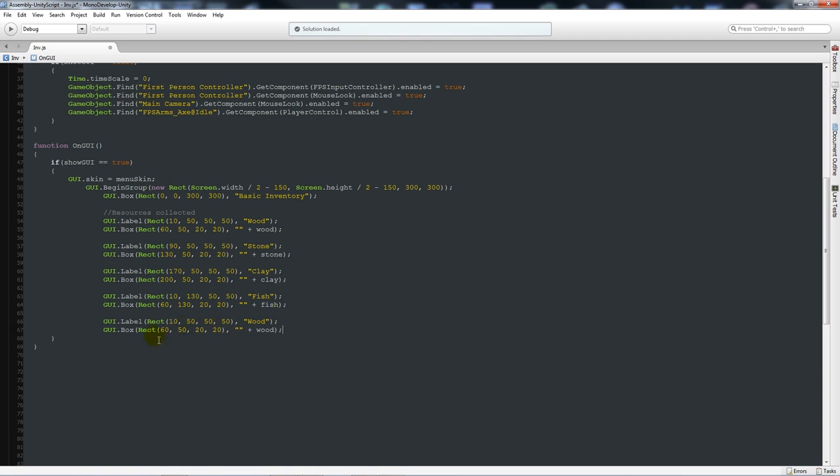Then paste in another one for an empty bottle. Label: 10 across, 150 down, 50 by 50, text 'bottle'. GUI box: 60 across, 150 down, 20 by 20, variable 'bottle'. These are empty holders - they'll hold anything we collect, like if we collect some water or food. The next section is going to be edible items.